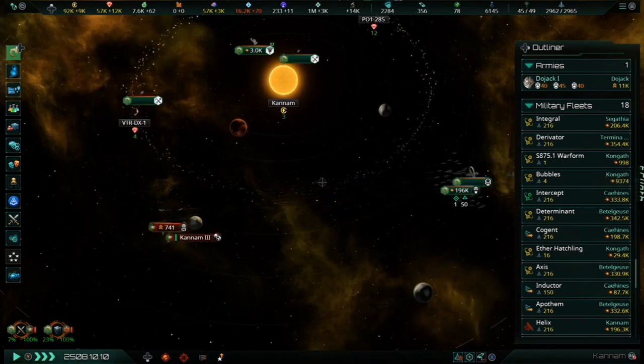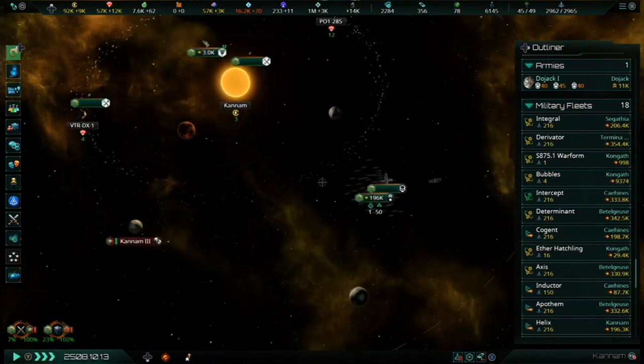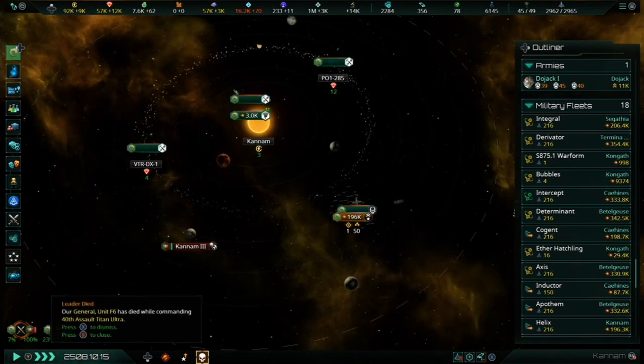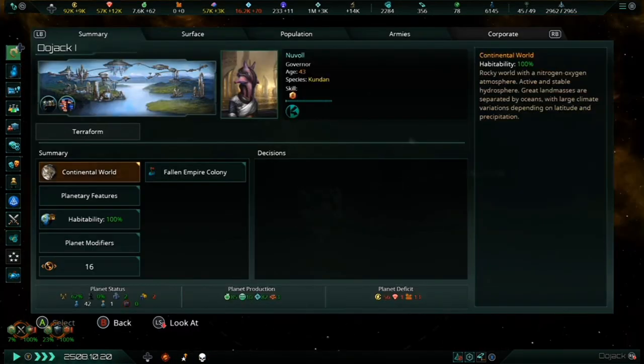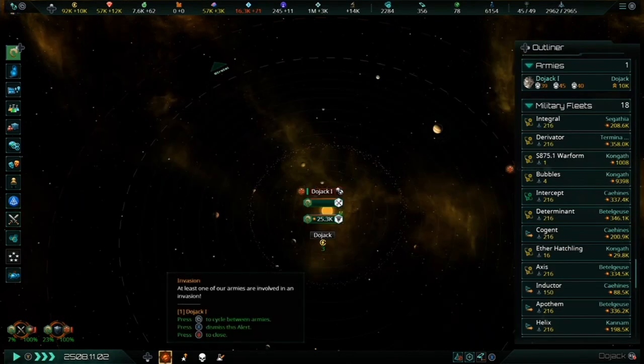In the new version, going over your admin cap grants even harsher penalties than before, and even pops in your empire will increase empire sprawl. There are still some differences between empire types: a machine empire gets double the penalties of a normal organic empire, while a hive mind suffers 25% less penalties. Megacorps will still have 50% more applied to their penalties than a regular empire.